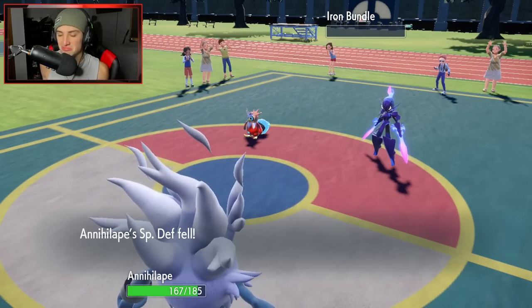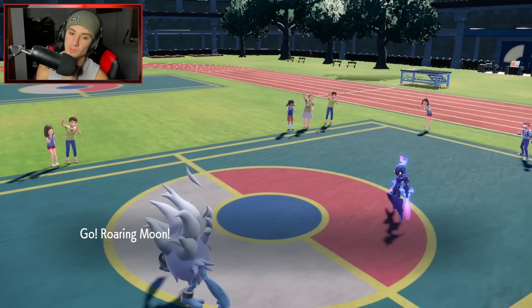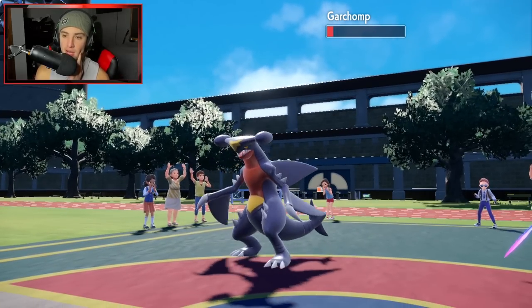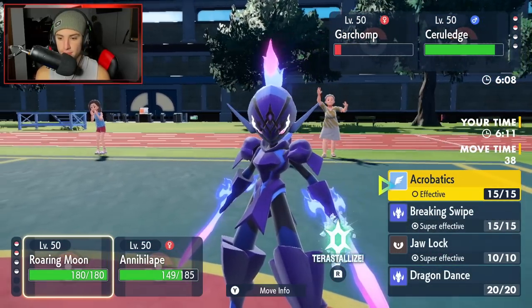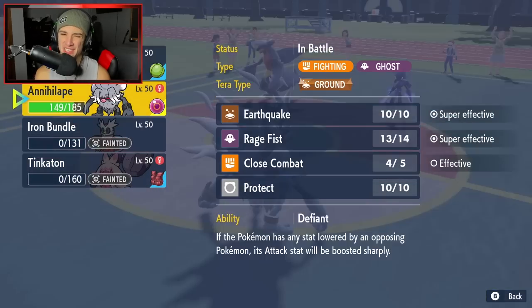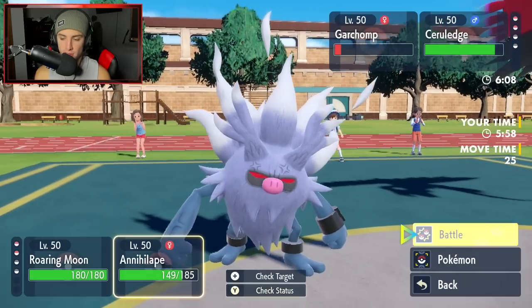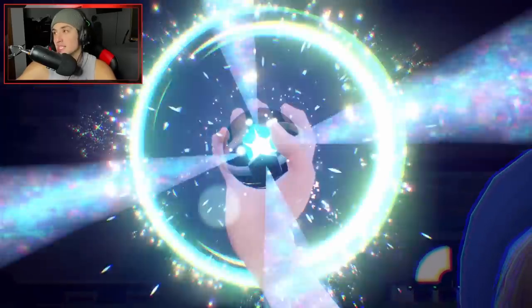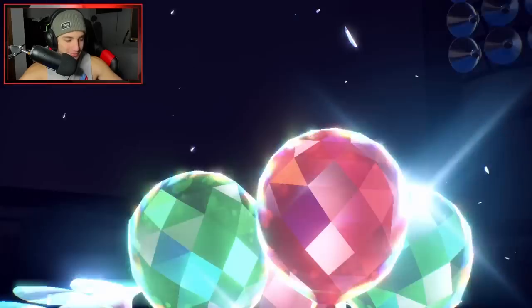My defense is down but I'll take that. Garchomp is on one HP and Ceruledge is out here to play — it probably has Grass Tera. But Roaring Moon can outspeed both of these guys. I'm thinking Breaking Swipe to get rid of Garchomp and get an attack drop. I should Terastallize here so I can pop EQs for free — EQ is super effective on Ceruledge. If he goes Grass Tera on Ceruledge, I'll just Acrobatics it down next turn. Hopefully no RNG messes us up here.